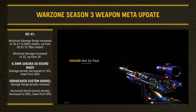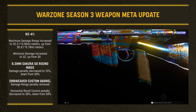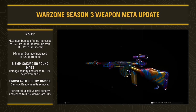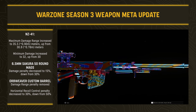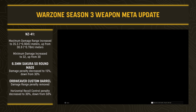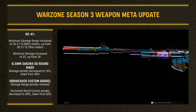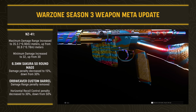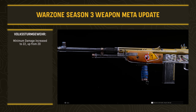The NZ-41 got a significant buff — maximum damage range increased to 35.5 meters (up from 30.9), and minimum damage increased to 32 (up from 30). The 6.5mm Sakura 50-round magazine had its damage penalty decreased to 15% (down from 30%), so a substantial improvement if you use that mag. The Orb Weaver Custom barrel now has its damage range penalty entirely removed, though horizontal recoil control still takes a hit — decreased to 30% (down from 50%), so it's a trade-off.